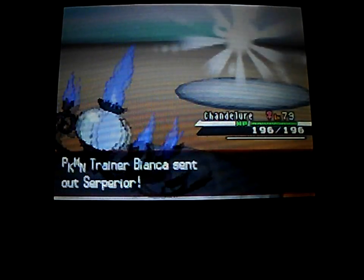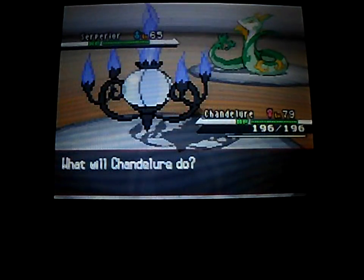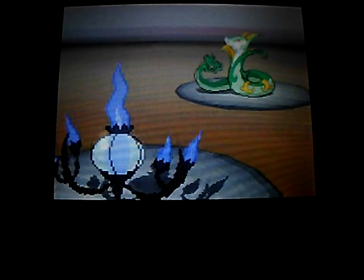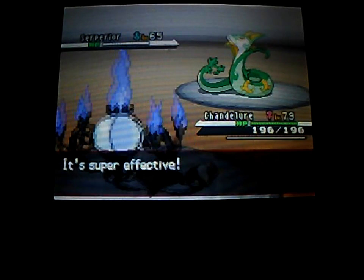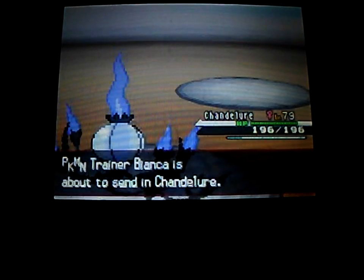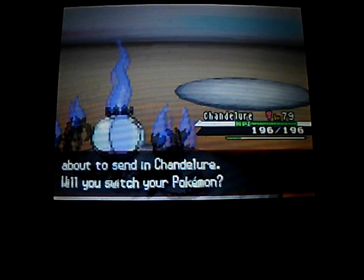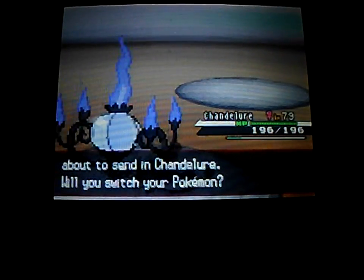Wait, there's a Chandelure! I'm pretty sure she has a Chandelure in Pokemon Black and White too. She uses Coil with her level 75 Serperior — are you serious, Bianca? I'll use Inferno because I'm awesome, and that should be a one-hit KO — yes it is! Good. About 3,658 experience. Okay, Chandelure is next. I notice that since I got into Unova I've hardly used Swampert at all.